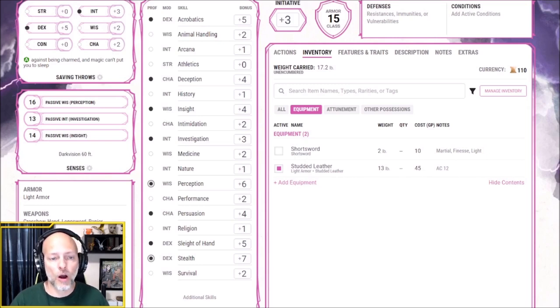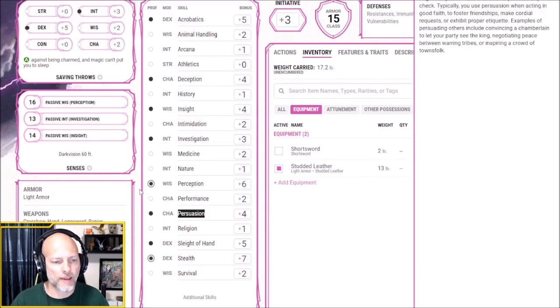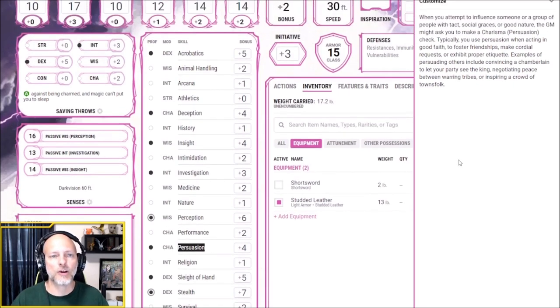One skill I won't be including is intimidation. The way I look at it, intimidation and persuasion are two different ways to roleplay your character. I want Kaya to be more of a smooth talker — a nicer person that uses charm and conversation to get places. I don't feel we need both persuasion and intimidation. These two skills really depend on the personality of your character and how you intend to play them. So I'm going the sweeter, more conversational route with persuasion.